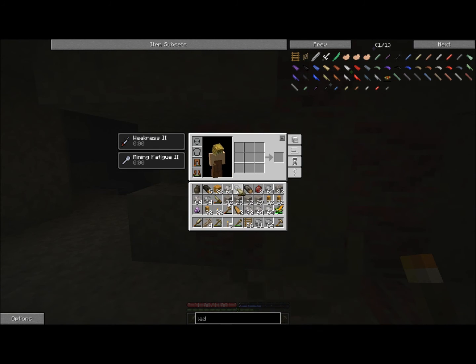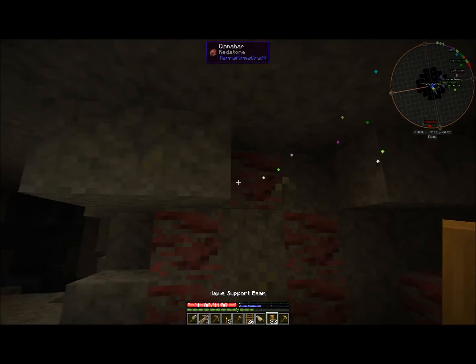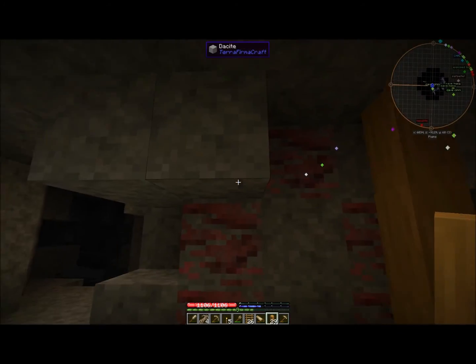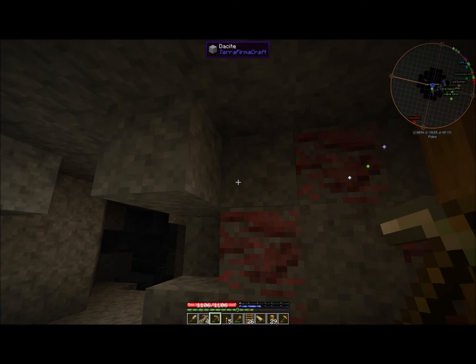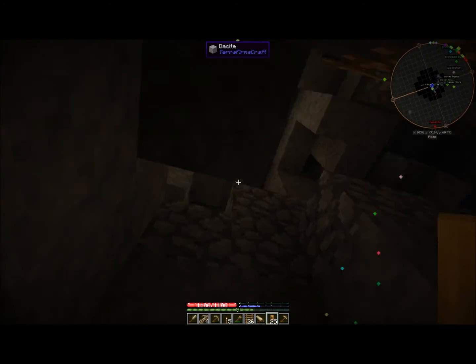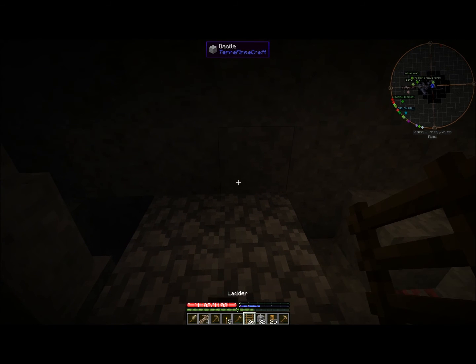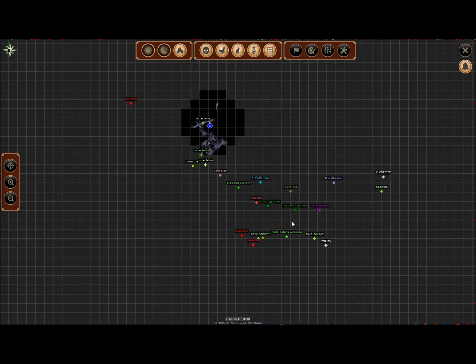I'm going to try to build a support beam structure with the hope of avoiding further cave-ins, or at least minimizing them. I was actually up a level and it collapsed down here, so I figured I better go down and build something to prevent it from collapsing. I also went caving in the southern part of the island — it was connected to a cave we've explored a little bit previously, and I followed it all the way down and found a huge source of galena.